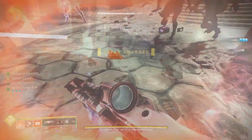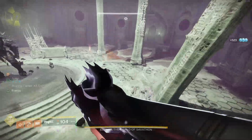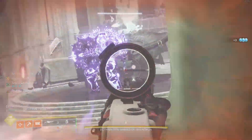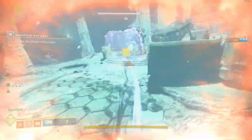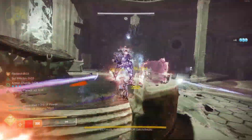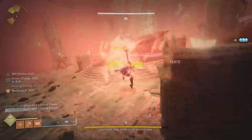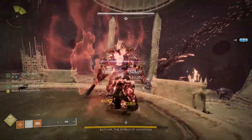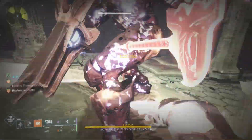When going into damage I switch loadouts — I take off Tractor Cannon and throw on a sword with Arbalest. When I kill the knight with the bonk hammer I'm standing in a sunspot, then shoot the boss with Arbalest, switch behind the pole, put Tractor back on, and have about seven to eight ammo going into DPS. Once the shield is down, go to town — Tractor, super, bonk as many times as you can. Pay attention to your Roaring Flames times counter.